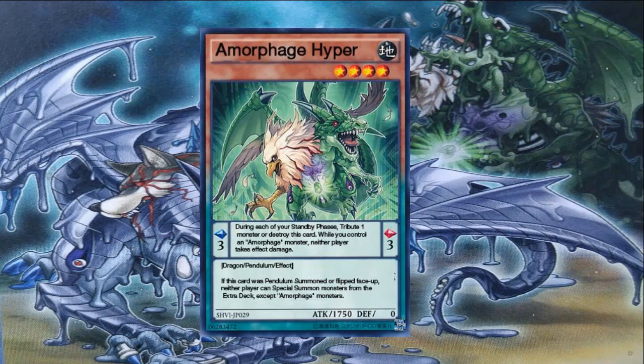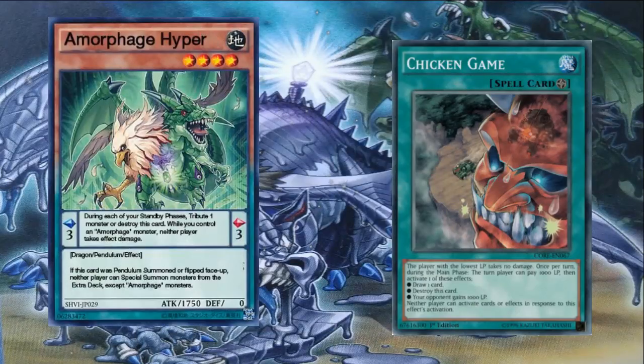The next Amorphous monster is Amorphous Hyper, an Earth four-star Dragon with a pendulum scale of 3 and 1750 attack — one of the beaters of the Amorphous deck. While you control an Amorphous monster, neither player takes effect damage. Very strong against burn decks. If someone's playing a burn deck or that new Red-Eyes Metal Dragon that burns you 500 for every card you play, you won't take any damage with this in your pendulum scale and an Amorphous monster on the field. This card is similar to Chicken Race in that it stops you from taking burn damage.